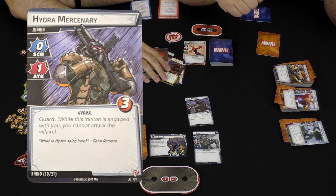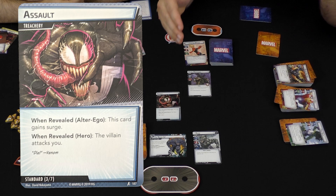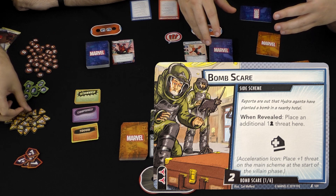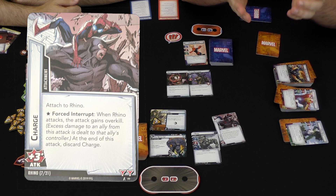You've got minions, which tend to go out in front of someone and attack them. There are treachery cards — these are like event cards, they're one-time, and they say 'when revealed' on them, which could depend on whether you're in hero form or alter ego form. There are side schemes, which go on top of the main scheme and work similarly, except they usually don't gain more threat but tend to have a bad constant effect. Then there are attachments, which are like upgrades except they attach to the villain and aren't usually good.